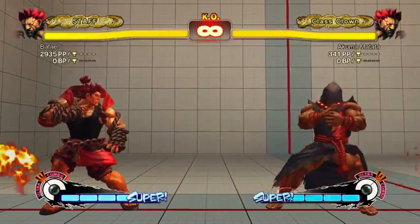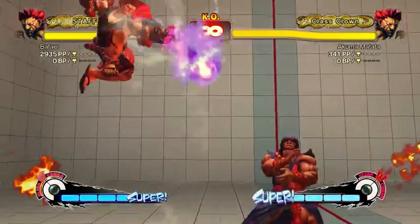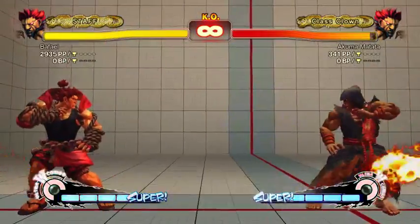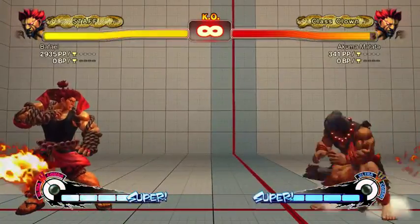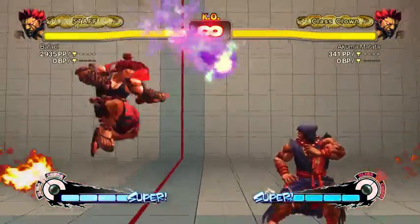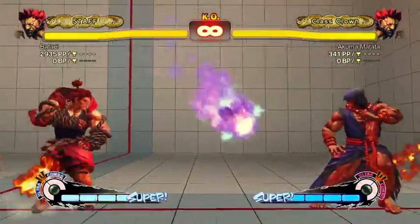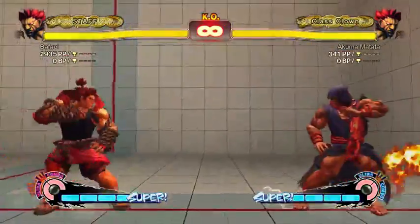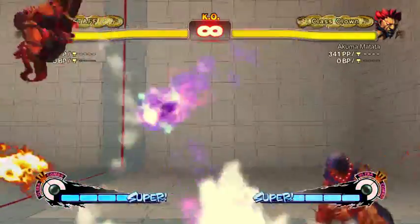Special moves: the defining special move of Akuma, the one most unique to him, is the air fireball. It's really good — they've continually nerfed it every version of this game and it's still quite useful. Right now it only does 40 damage, which is almost nothing, but it controls space really well. If you're just jumping up and back throwing air fireballs against someone like Zangief, he has a really hard time approaching. You can throw different arcs based on what you're trying to do — the light one is safest, the hard one goes furthest.